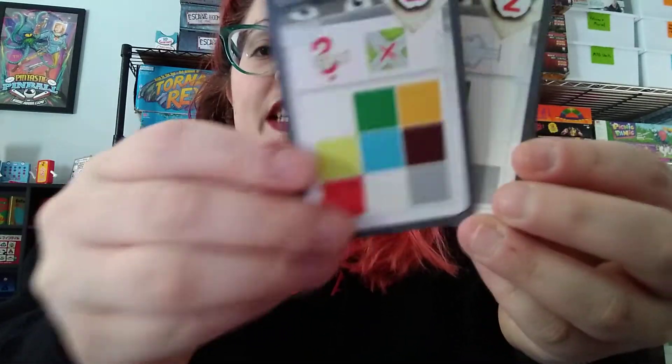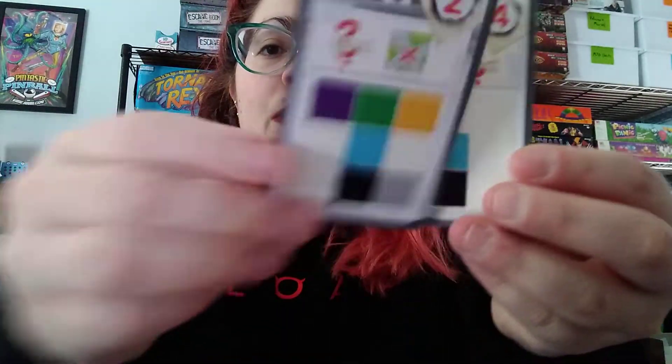Hey Detectives, if you're ready to put your sleuthing skills to the test and solve some murders, then check out the key, Murder at the Oakdale Club. In this game, you will first select a key to determine which color case you will be solving, and then you will take cards from the center of the table that have a matching colored box on them to get the information that you need.